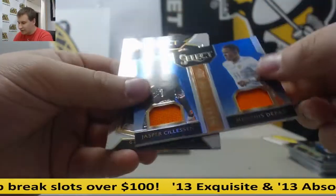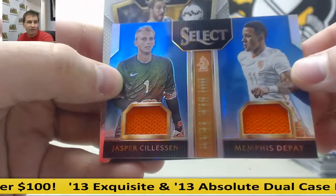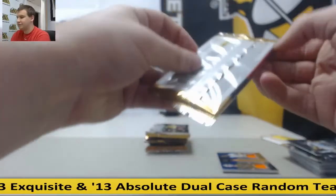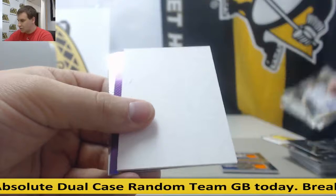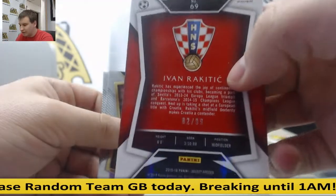52 of 99, Jasper Cleason and Memphis Depay, Blue Prism Dual Relic. And base. Purple Prism, Ivan Rakitic, 2 of 99.